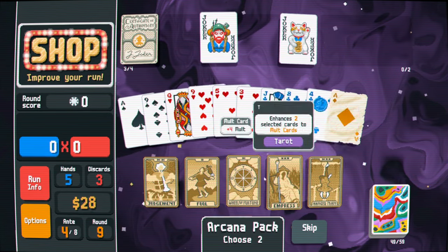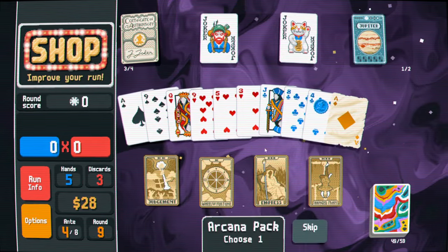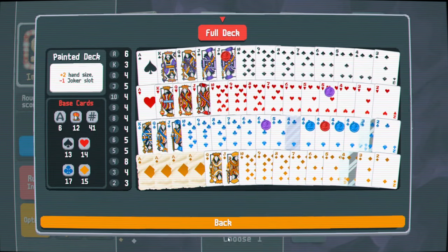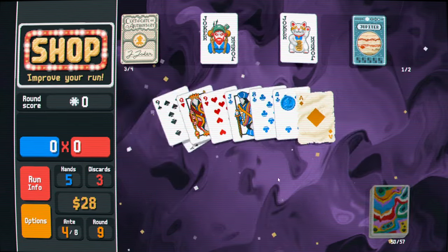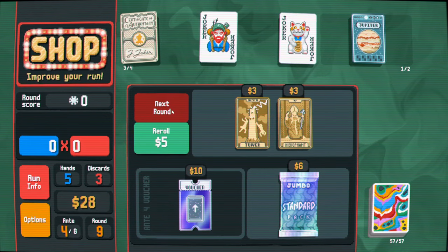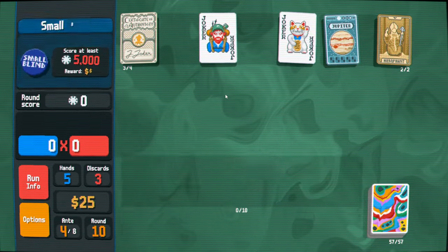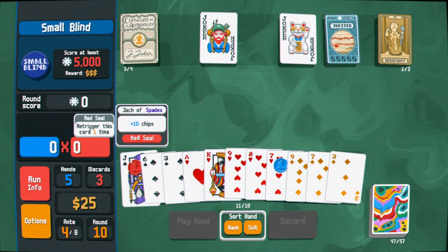We could take some cards out — do two things. Let's make a Jupiter as one of our things, and let's take out some hearts. We have clubs and diamonds, so we can take out some hearts. That seems fine. Guess I'll take this Hierophant, just in case. Let's see if we could add in a blue seal.